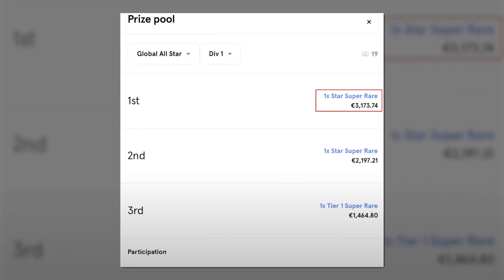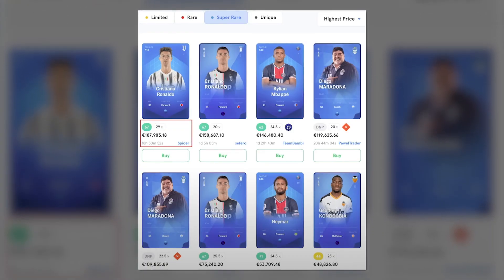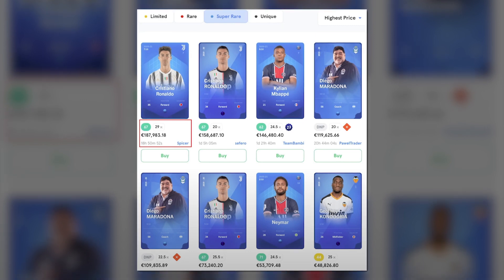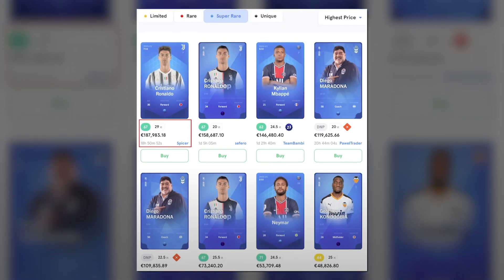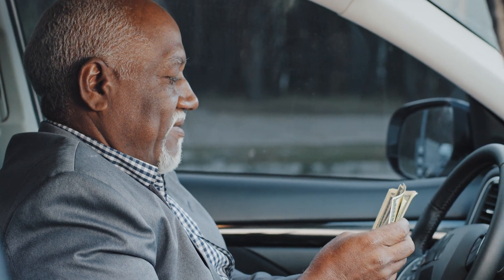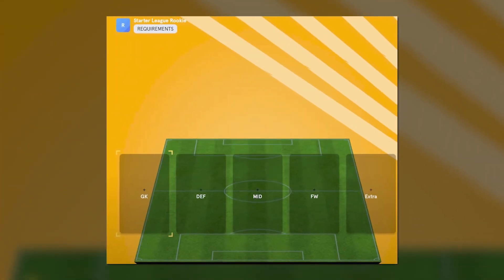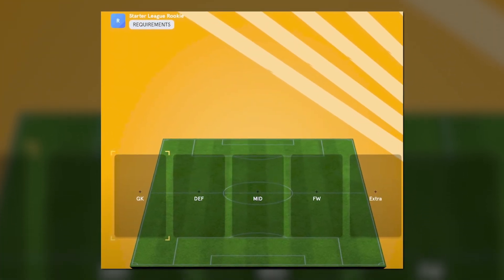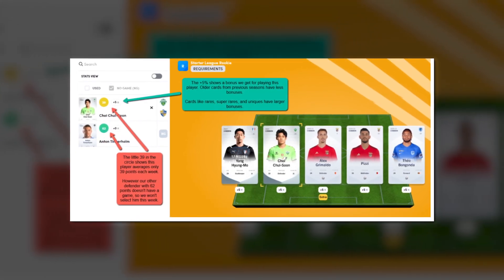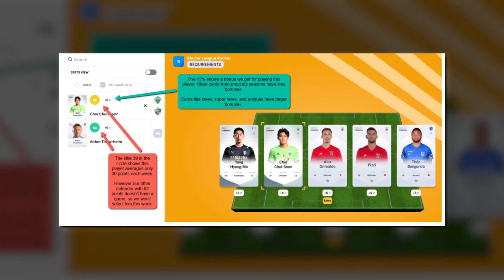The best part is that the value of these cards is very high. The super rare card that features Cristiano Ronaldo is worth $187,000 in value, as listed in Sorare. Imagine what would happen if you get that card — that's instant cash. Now to enter a tournament, you'll have to register a team of 5 players: a goalkeeper, a defender, a midfielder, a forward, and an extra player who can play in any position.